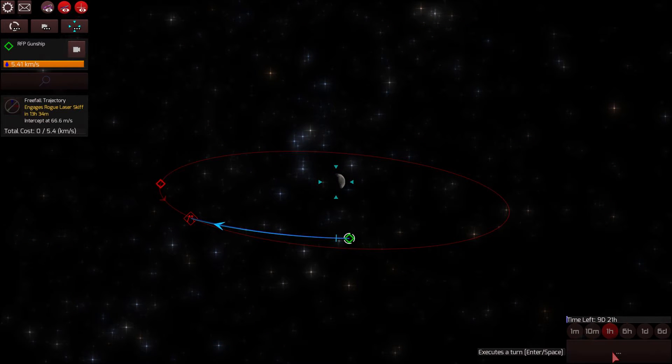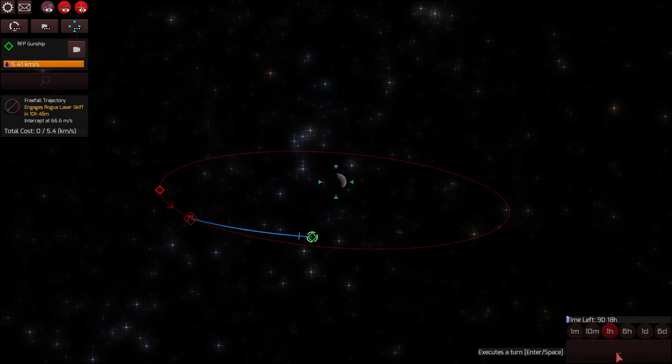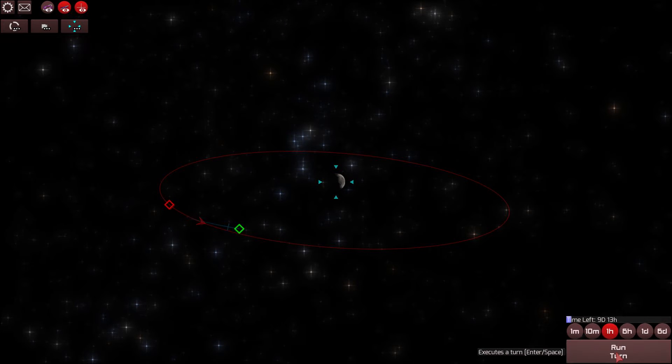I find it interesting that the captain of this ship has a senator father, because we — the character we play in this game is the Admiral — and we presumably got that position because our mother is the Madam President. So there's quite a bit of preferential treatment going on in the Republic of Free People.